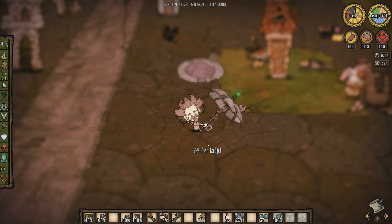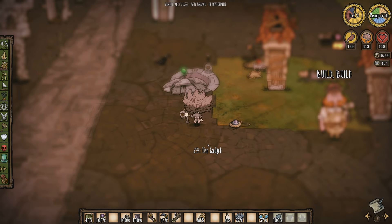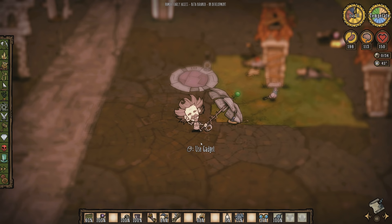With that introduction out of the way, I'm going to be showcasing this character's abilities. Here I am in-game as Wagstaff in a world set up specifically to demonstrate some of the stuff available to him. The first thing you'll notice when you start playing this character is the fact that most of your screen is blurred out.